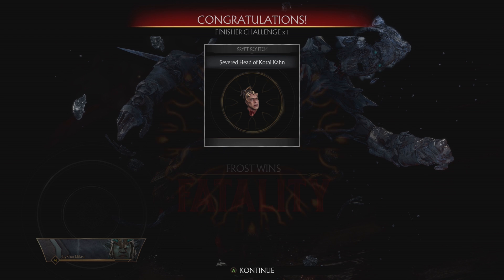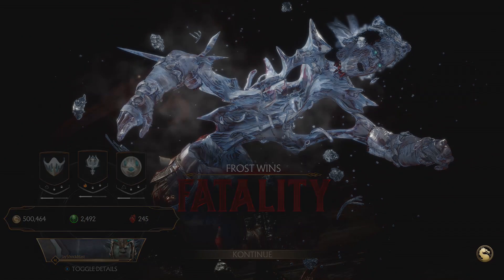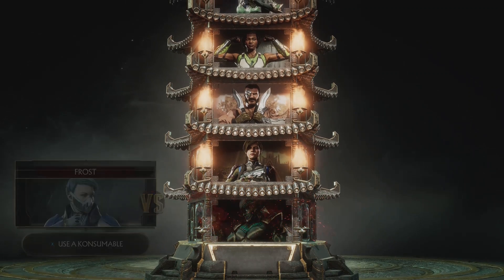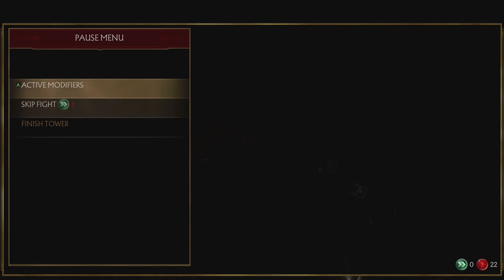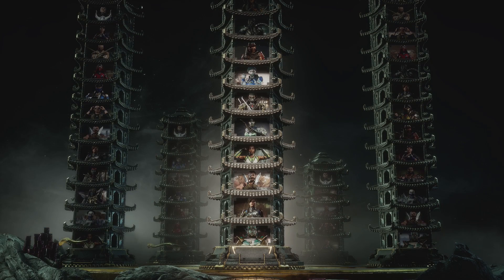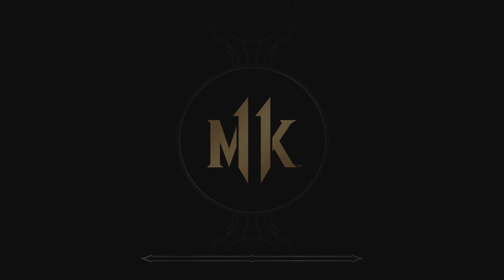There it is — finally! We have the severed head of Kotal Kahn. That is 50 fatalities against Kotal Kahn. This took a long time. I basically watched the NFL Draft while doing this, just button mashing every couple of minutes. Now that we're done, we're going to go to the Krypt — I don't know exactly how this works, this is my first time, so let's go on in.